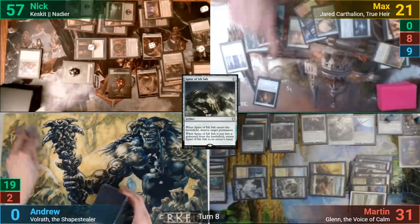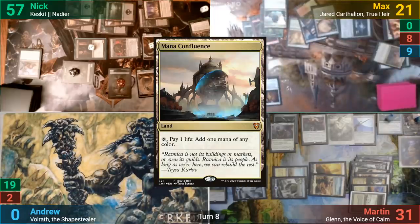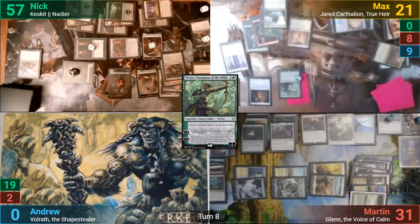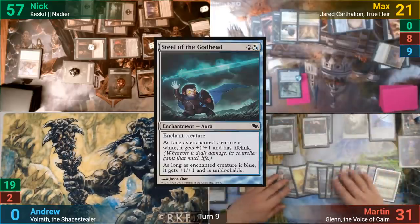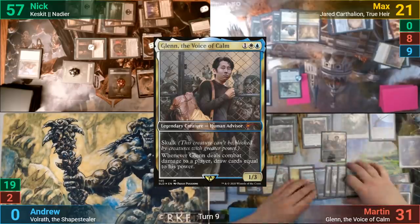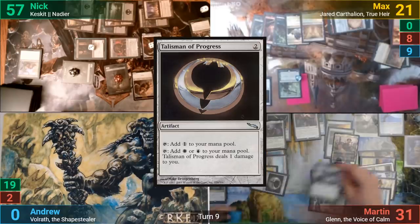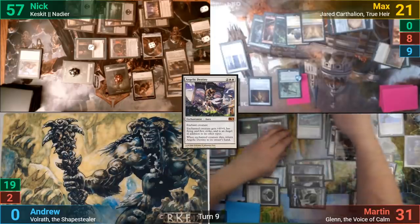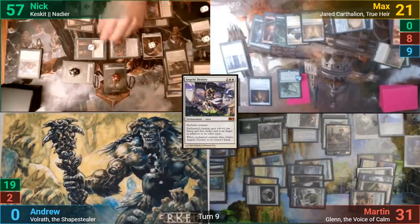Max pays two as the Key untaps to draw from it, then draws for turn. He plays a Mana Confluence and casts a 3-drop Vivien, downticking her by two and exiling one of the top three cards from his library face down. Martin's upkeep has him removing the last counter from his delayed Steal of the Godhead, which he puts onto his Keeper of the Accord. He plays Glenn in his main phase and begins to gear up all of his commander once more. Martin casts a Talisman of Progress, then plays an Angelic Destiny onto Glenn. Moving to combat, he goes at Nick, who blocks Glenn with the Fairy token and gives Nadir more counters.